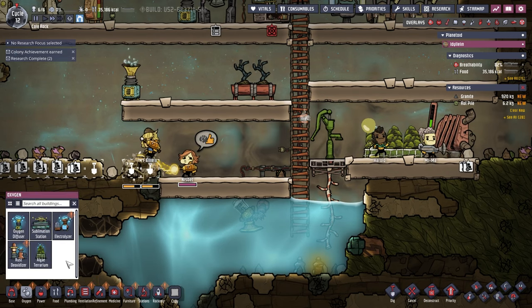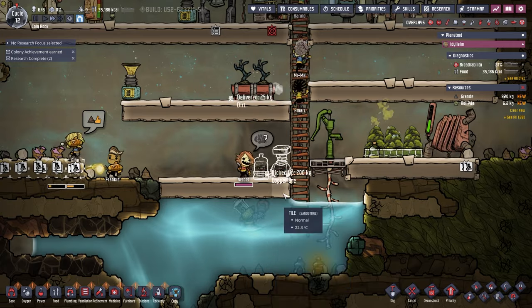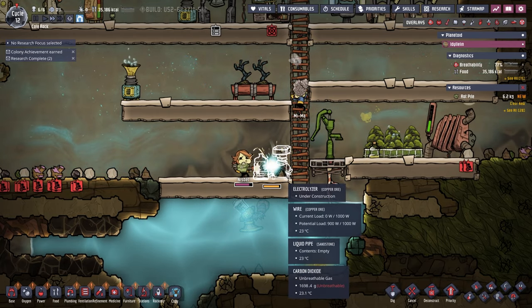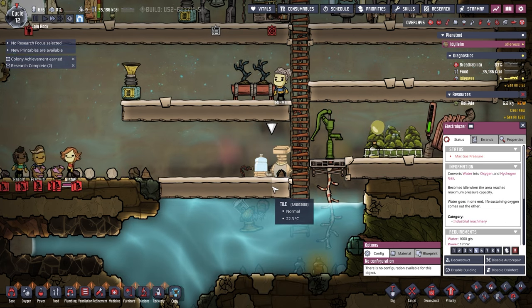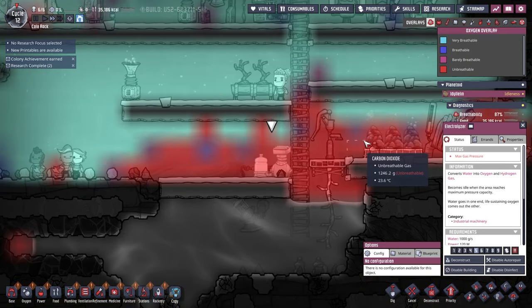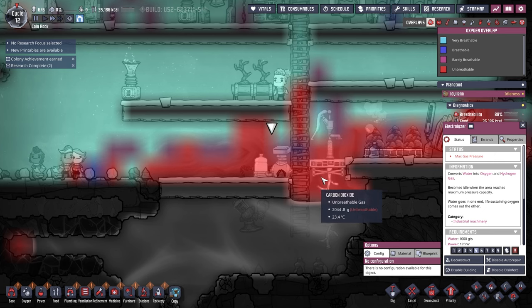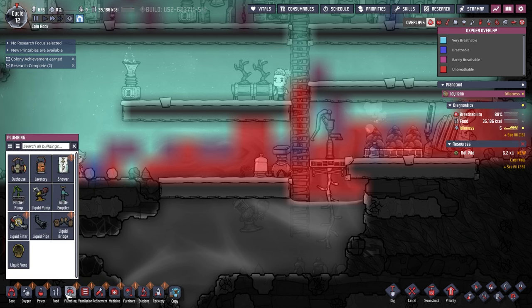Let's turn water into oxygen - presuming that's what this is going to do. Hopefully that pipe is already connected to it and it'll just start working. The pipe's right there. It says 'max gas pressure' - does that mean it's not doing too well? 'High ambient gas pressure is preventing this building from emitting gas - reduce pressure by pumping gas away or clearing more space.' Oh lord. Okay, so pumping gas away - how do we pump gas away? I don't know.